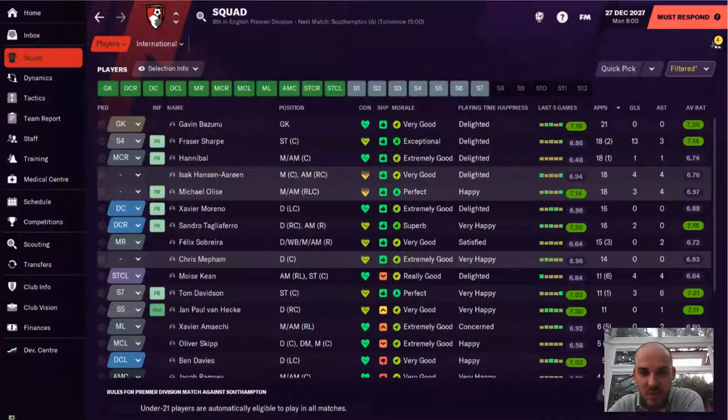Marino and Tagliaferro, the two centre-halves I bought, have done really, really well. Chris Mefflin would have played more but he's had a couple of injuries. Tom Davidson, who was a wonderkid and is now about 22-23, has had lots and lots of injuries this season and hasn't really got started.